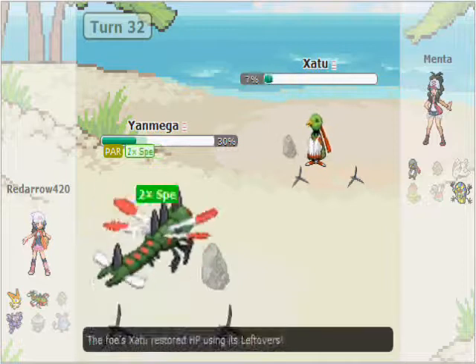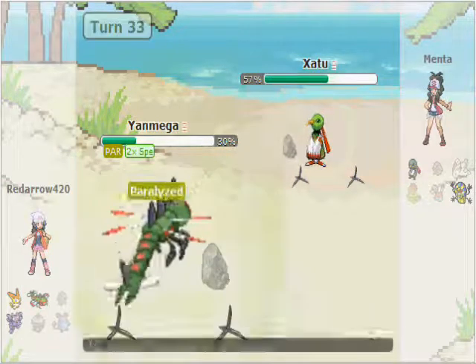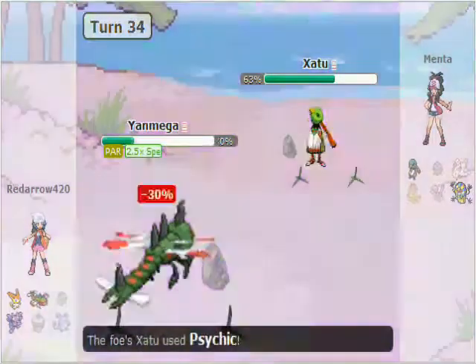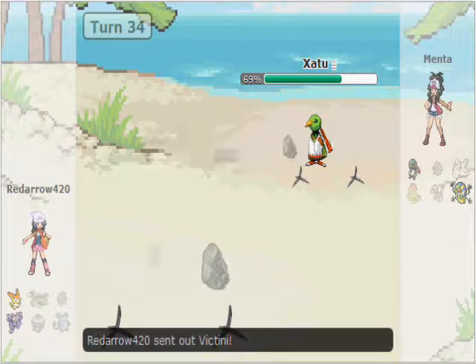He survives Bug Buzz on one HP! I'm kind of behind. He Thunder Waves me — that was a wasted Yanmega, but he's going to Roost. I get paralyzed. I would have one-shotted him with Bug Buzz there — no question, it would have been super effective — but I'm paralyzed. He kills me with Air Slash and I'm like, god damn it.